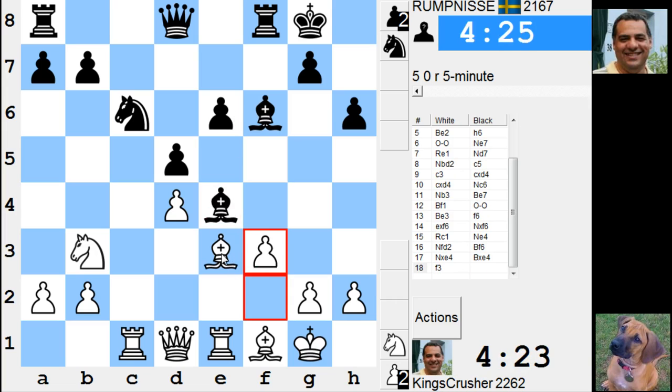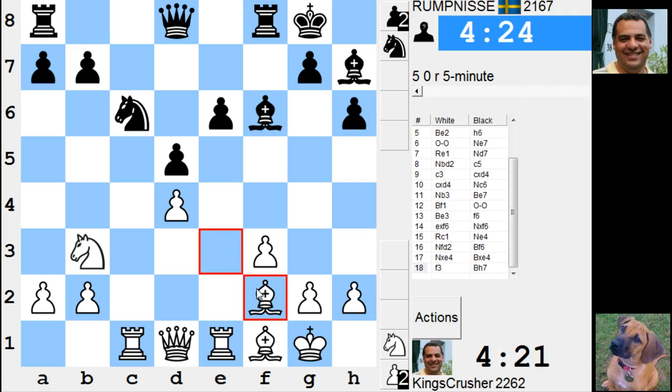e6 could be a target. How do I target e6 here? I'm interested in e6. There's Nc5 hitting b7 and e6 — that looks pretty good because d4 is quite secure here. This looks good. Nc5 coming up.